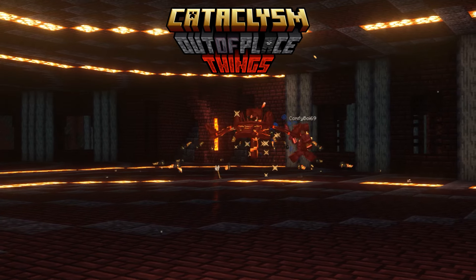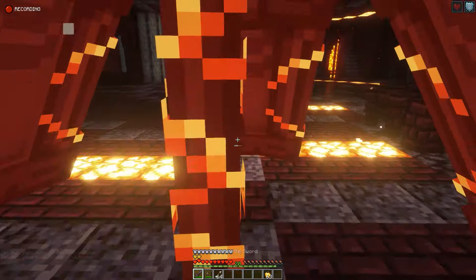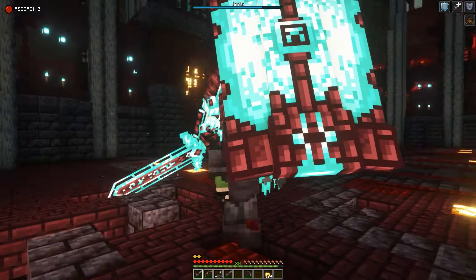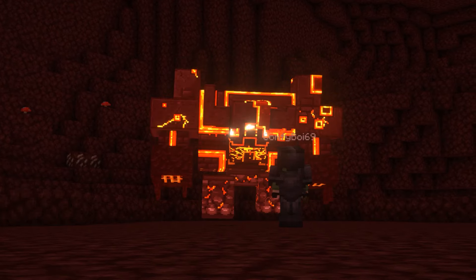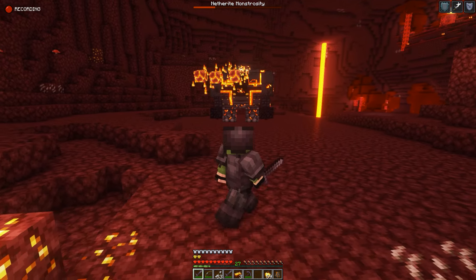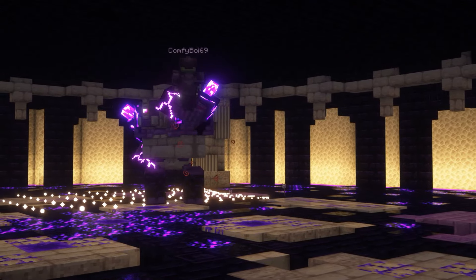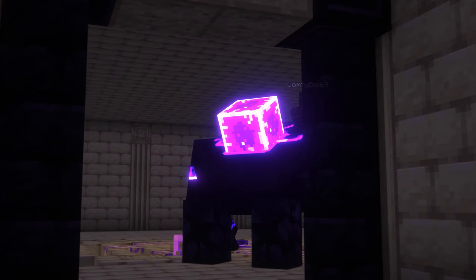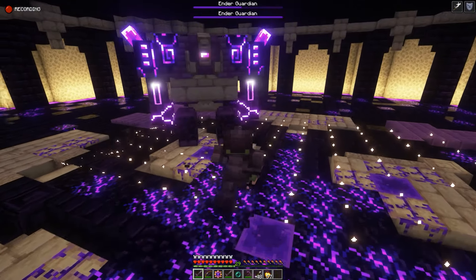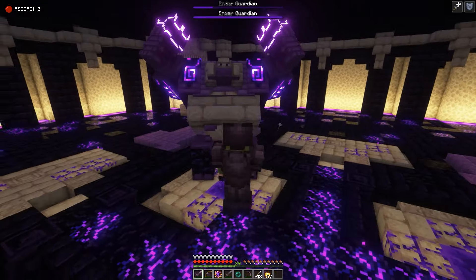Next we have Elander's Cataclysm mod. Similar to the previous mod, it offers a number of bosses spread across multiple dimensions. The exception here is the size of these bosses — they are way bigger and consequently way stronger. I also adore the models of these bosses; they move fluently and have pretty good looking attacks. I highly recommend that you go with shaders since it provides better visuals than vanilla due to the glowing effects.